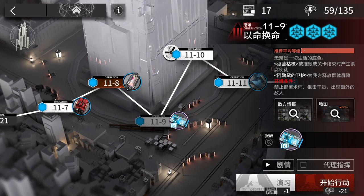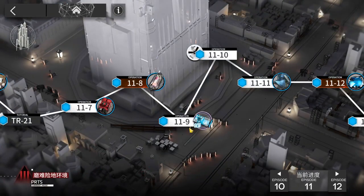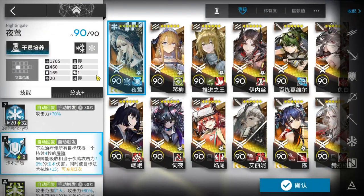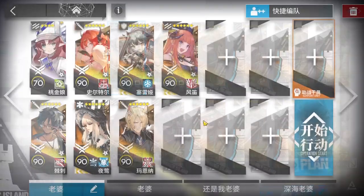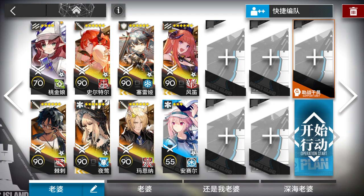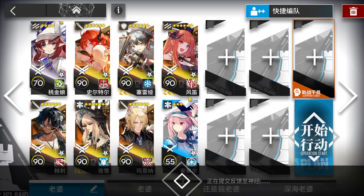Alright, let's clear 11-9 with the high-end FK strategy. I'll do it directly on hard mode — when you clear it, you'll complete the normal one as well. We're going to use Flag Vanguard, Thorns, Sword, Sara, Bagpipe, and Malignar. If you have the module on the AOE medic (Nightingale/Gala) for the extra healing range, one medic is enough. If not, bring another medic — anyone is fine.